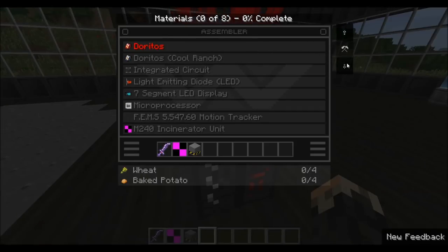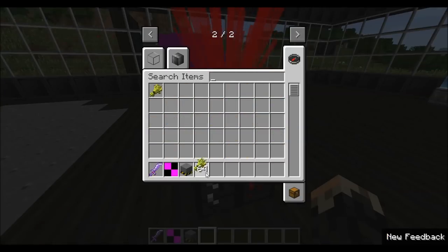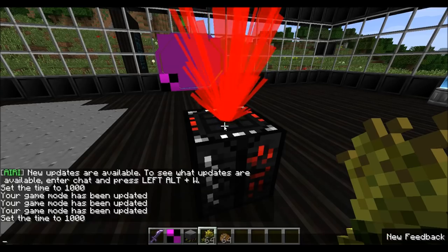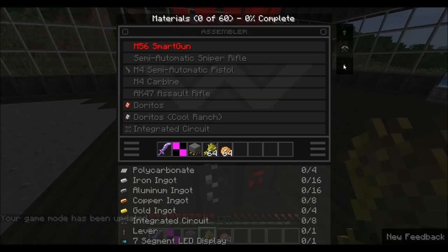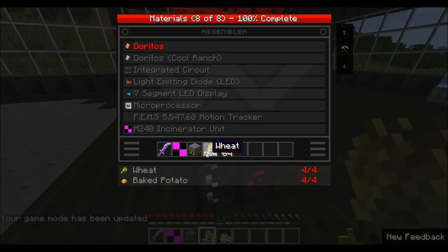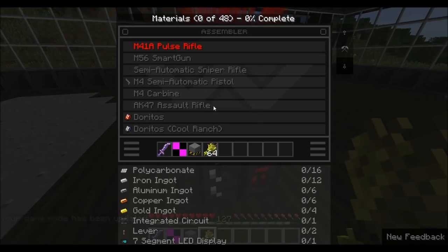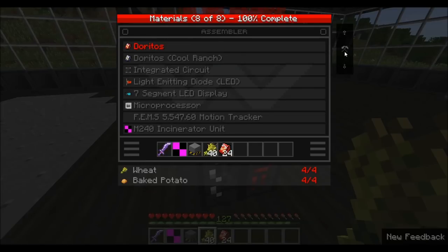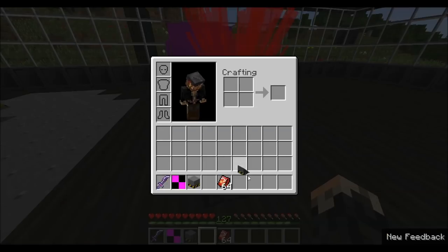Say we wanted to craft Doritos. Down here it's telling us that we need four wheat and four baked potatoes. So grab some wheat and baked potatoes. I'll go out of creative mode and scroll back down to Doritos. As long as I have this in my inventory, I can put potatoes over here and craft the Doritos. Ta-da! I'm creating Doritos out of nothing — well, technically food, but you get the point.